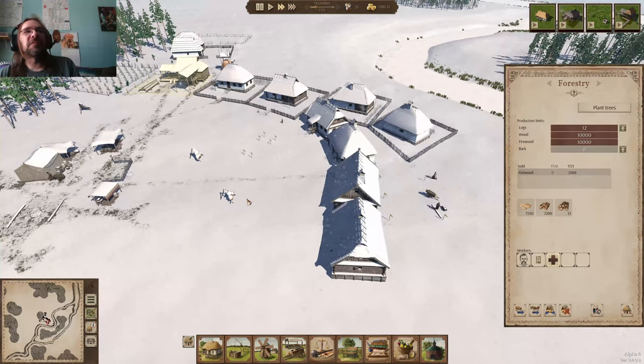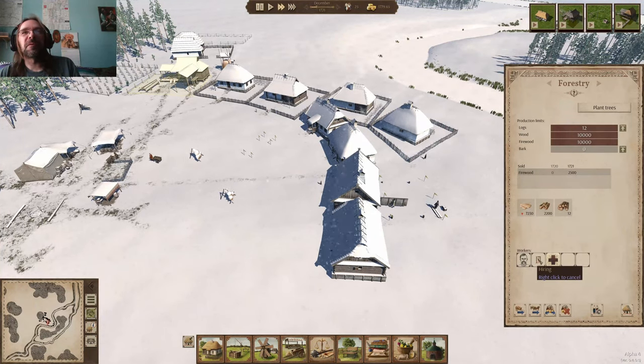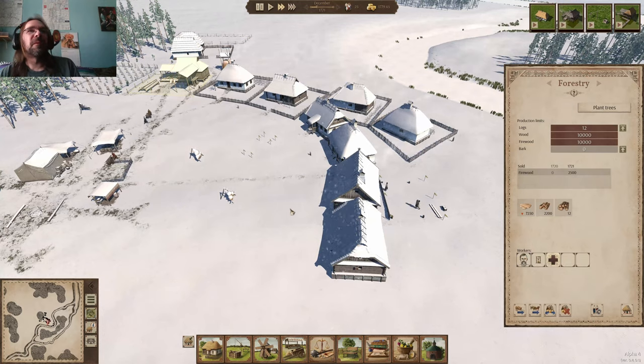At least come spring, we'll have two more houses, so they should be able to get moved back in. It looks like one of my workers from the lumber camp is probably one of the people that moved out.